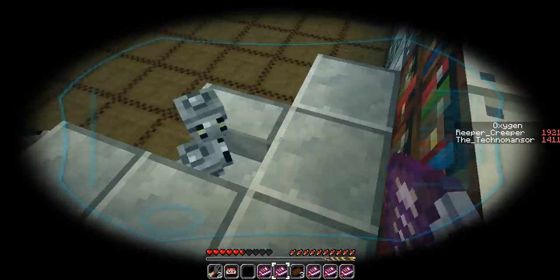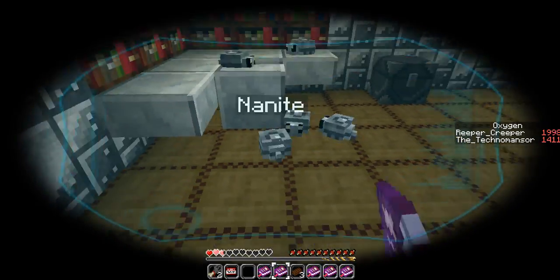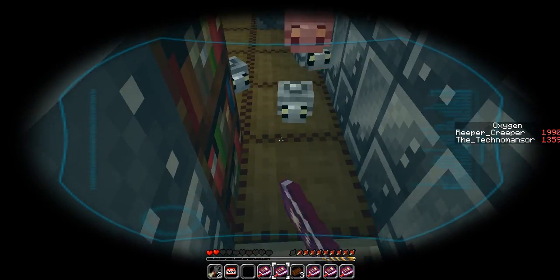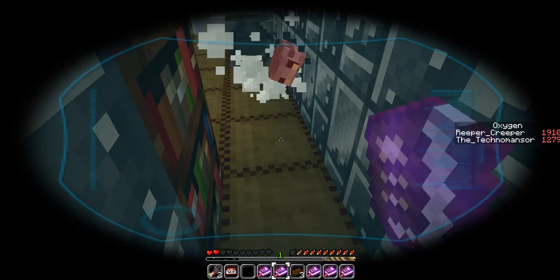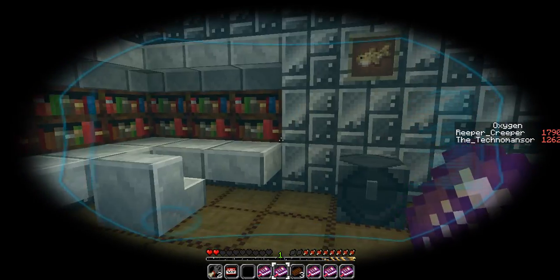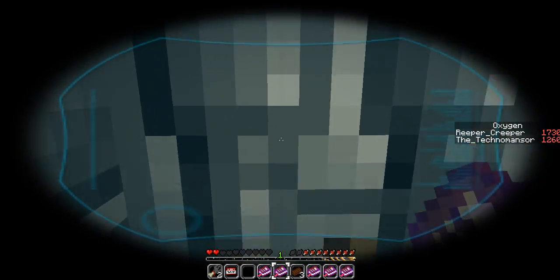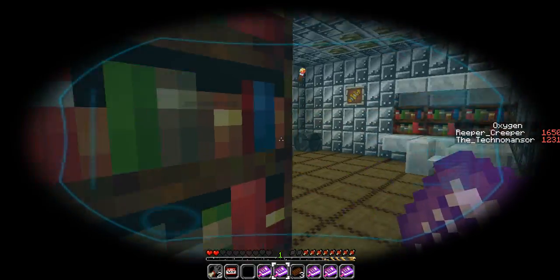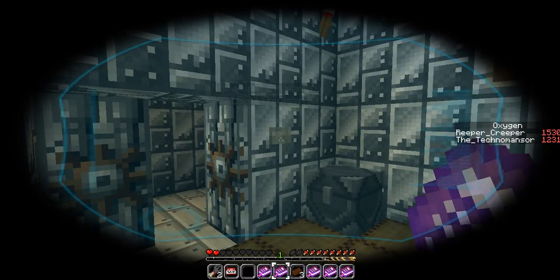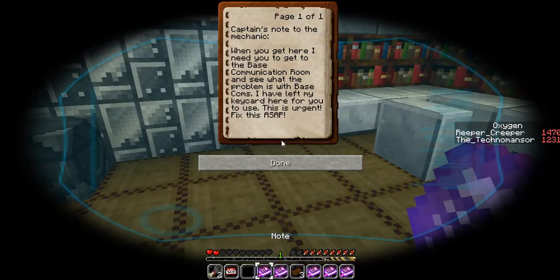They can jump up on stuff! No! I killed some! Last one - got him! Can you get back to me, Reaper? Note - Captain's note to the mechanic: when you get here, I need you to get to the base communications room and see what the problem is with base comms. I have left my key card here for you to use. This is urgent! Fix it ASAP!